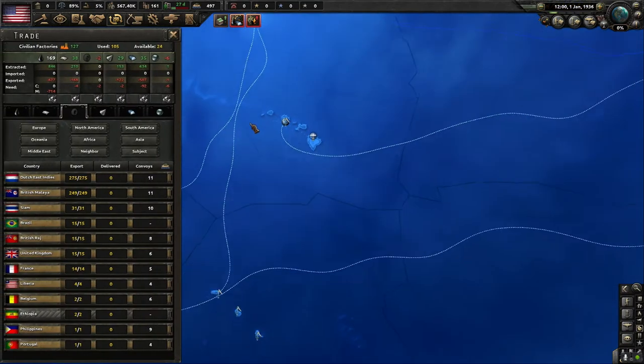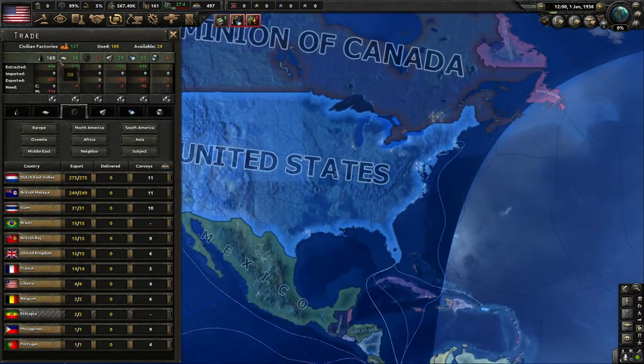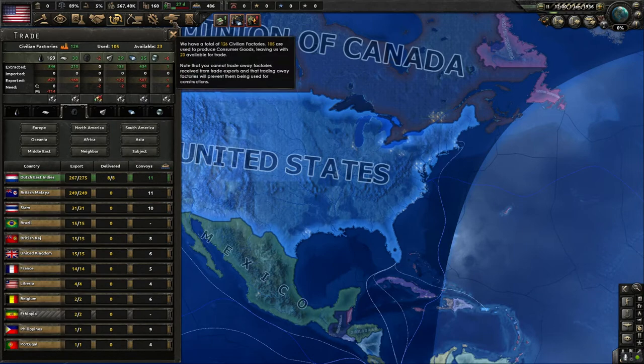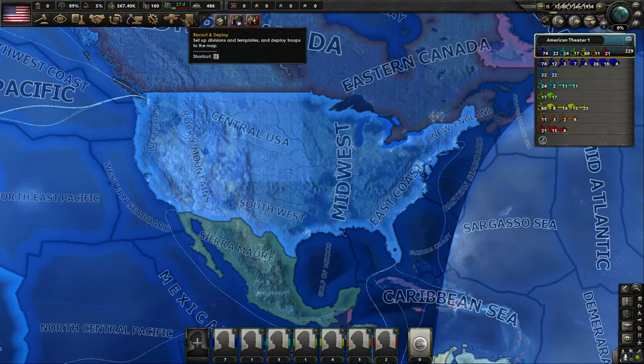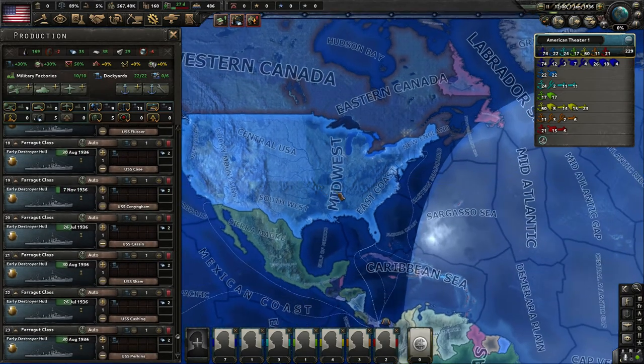We're short on some chromium and short on some rubber. Rubber we do need, so we're going to trade one civilian factory's production for eight rubber from the Dutch East Indies. Chromium will bounce back as soon as we tell our citizens to stop building so many boats.